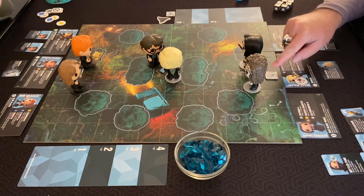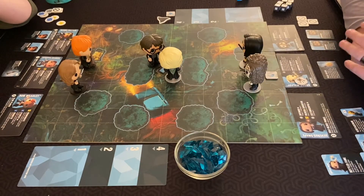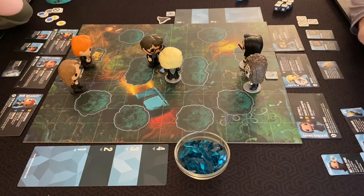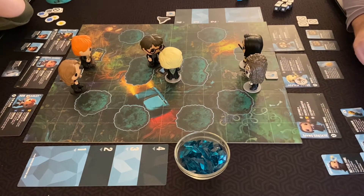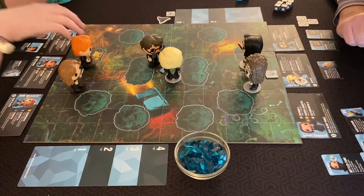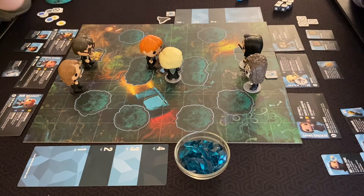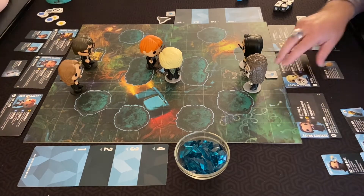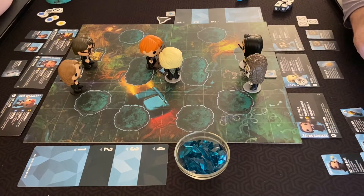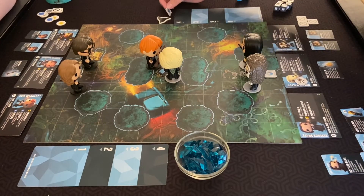We are on the Forbidden Forest map. We are going to play with the trees still as barriers — we tried it without the barriers and it seems too easy to run across. We tried putting flags in the opposite corners and that didn't work either. So we've got our flags, our Quidditch goal posts, and the Quaffle here in the middle.